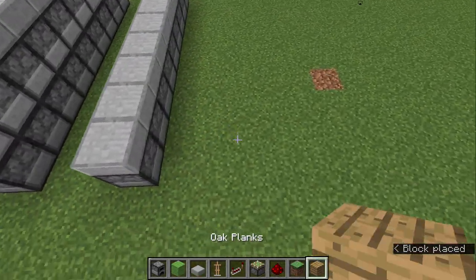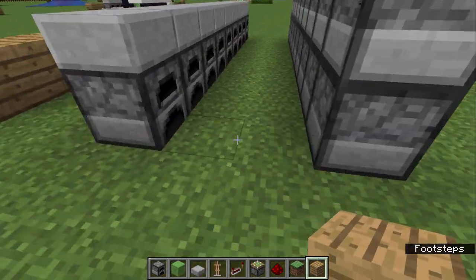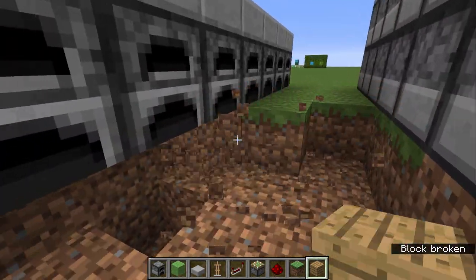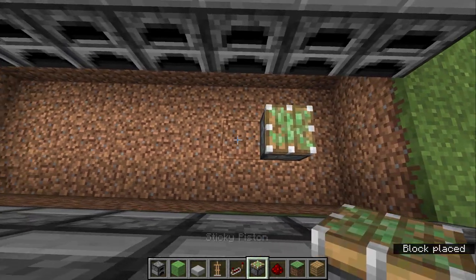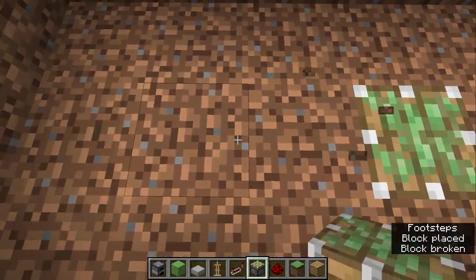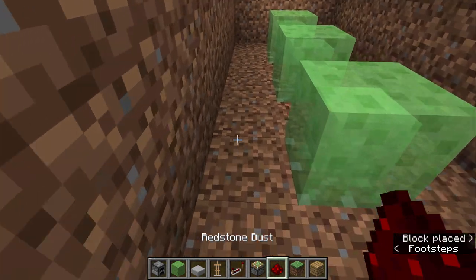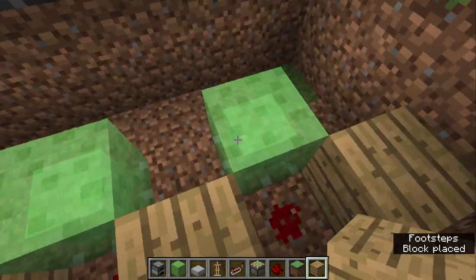Two blocks in front of the furnaces, put a wooden barrier. Next, punch down a hole in the back here and make it two blocks deep. Once you have got your two-block deep hole, put pistons right here. Make sure they're in the ground. And then add slime on top. Make sure to add the redstone next to the slime blocks, just add the wooden blocks in between. And then add furnaces on top.